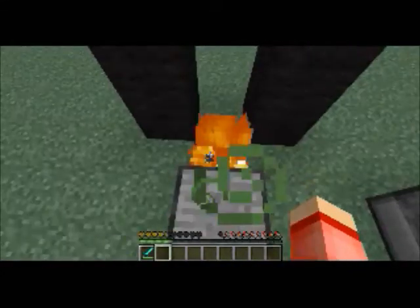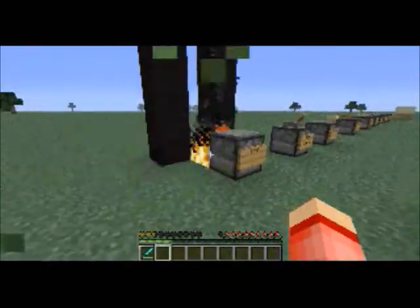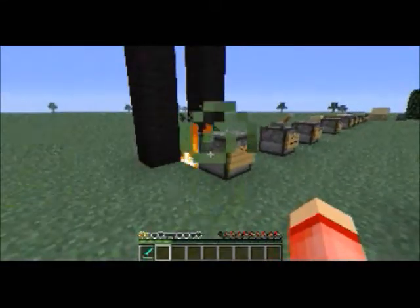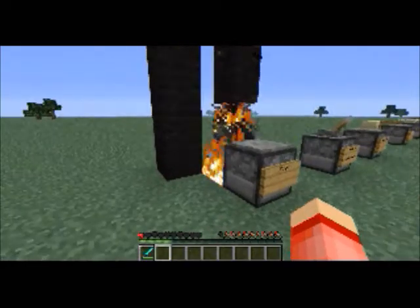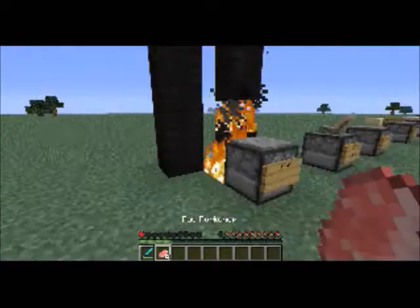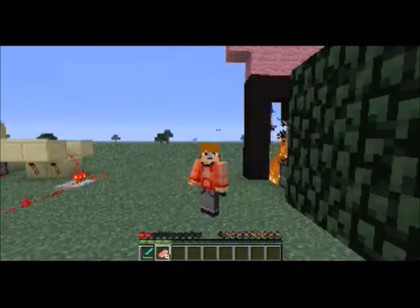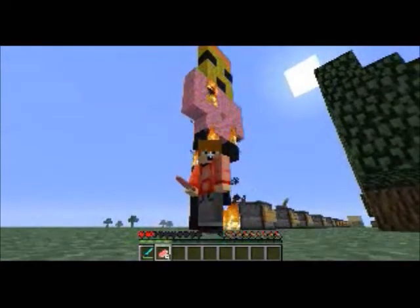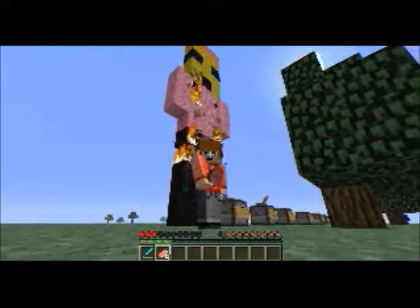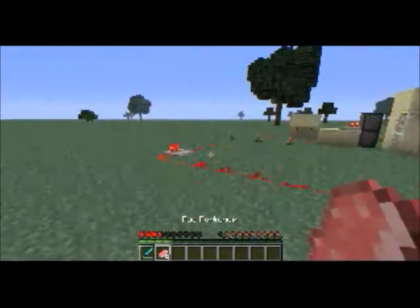If you put flint and steel in there and apply a current, it'll light the block in front of the dispenser on fire. Every time you do that, the flint and steel loses a little durability. So as this burns my beautiful statue of me... it doesn't really look like me, but whatever.